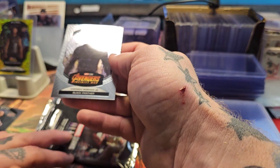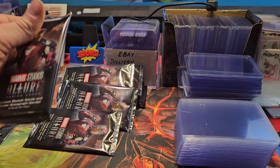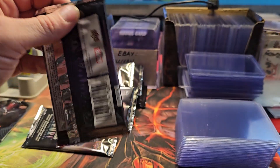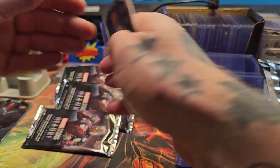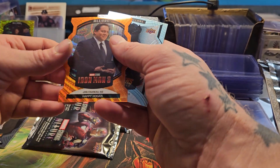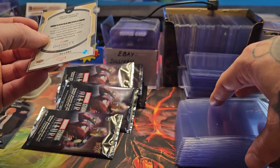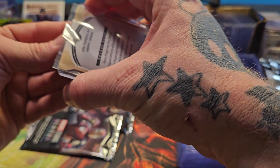We got Black Panther and we got Vision. Upper Deck packs are notoriously a pain to open, which is actually a good thing — I'd rather it be hard to open. We got Obadiah Stane and Mr. Happy Hogan from Iron Man 3, and that is the orange slice parallel. So we got an orange slice of Happy Hogan — Mr. John Favreau himself.